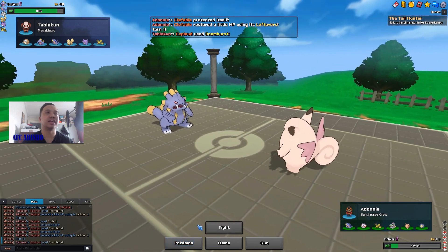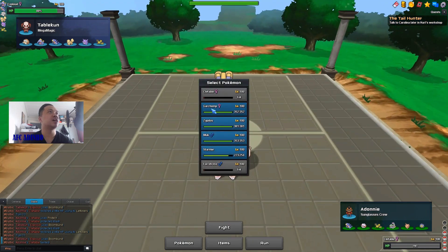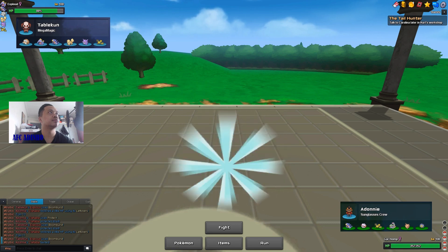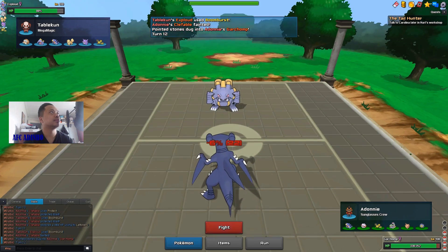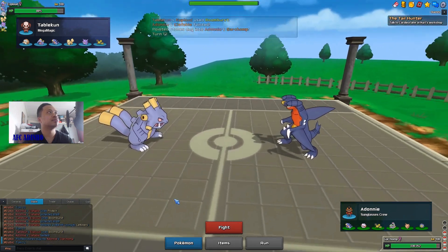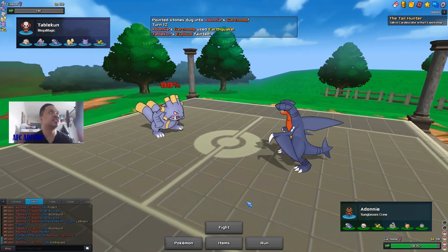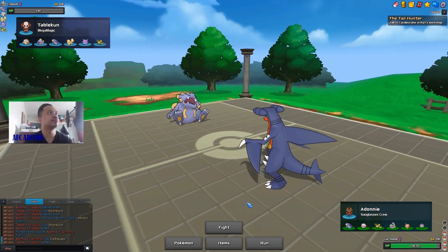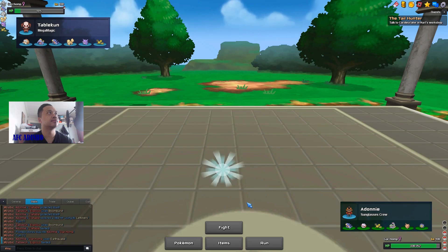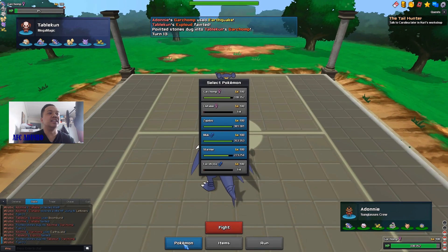I switch out and bring in Garchomp, going for Earthquake. He stays in and doesn't go into Zapdos — that's nice. Garchomp is in a tough spot here but he has room for one more attack. Now I can switch in Zapdos. He goes for Dragon Claw and will die to his own Life Orb.